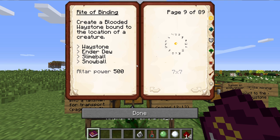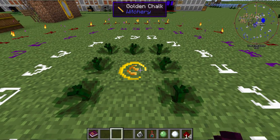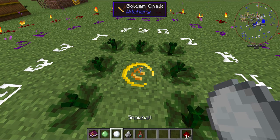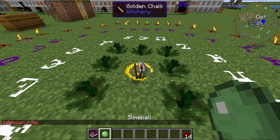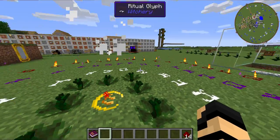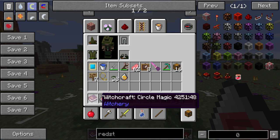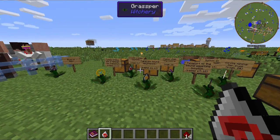A waystone requires a slimeball and a snowball in a 7x7 ritual circle. You want the person this is going to be bound to to be preferably within the circle, if not on the edge of it. They might be able to stand as far away as the middle circle, but I haven't tested that much yet. When you look at it now, it says 'bound to Valenfrostweaver,' and you can have things delivered to them.